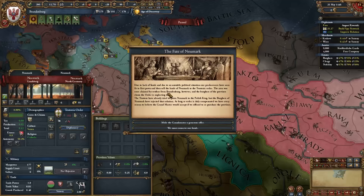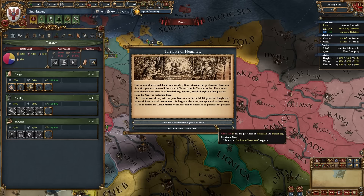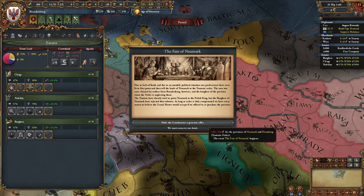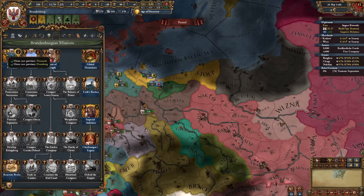The Fate of Neumark event finally happened — you actually have to reach 100 ducats for it to trigger. We make a generous offer of 100 ducats to the Teutonic Order, who typically accept because they need the money to fight the Poles. We get our two provinces and complete our first mission, Reclaim Neumark, which just requires owning Neumark and Dramburg.